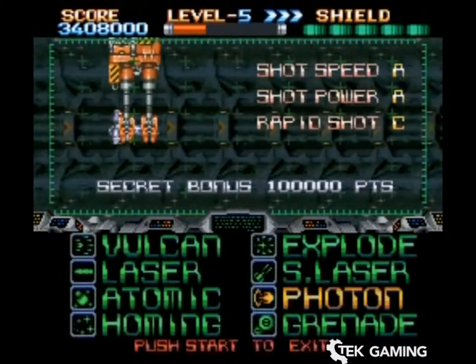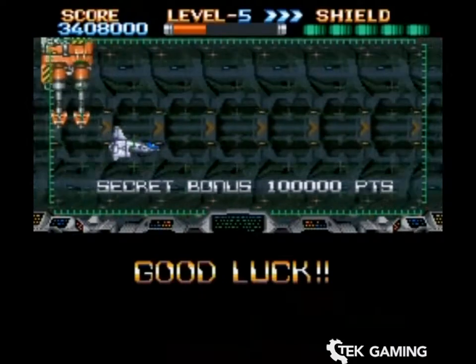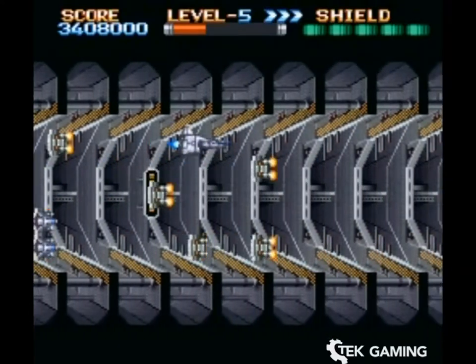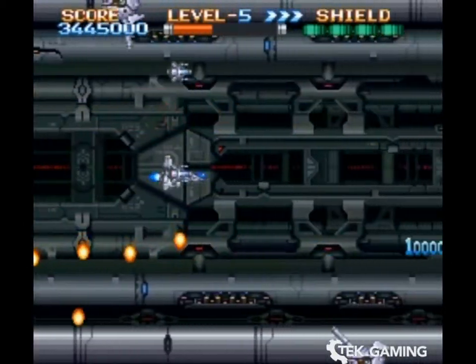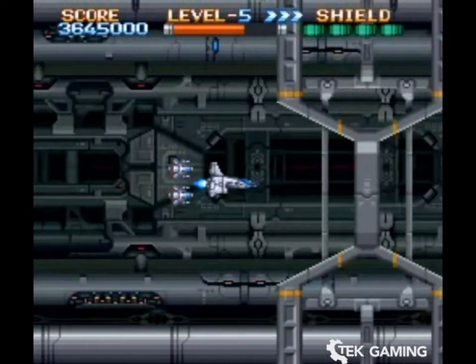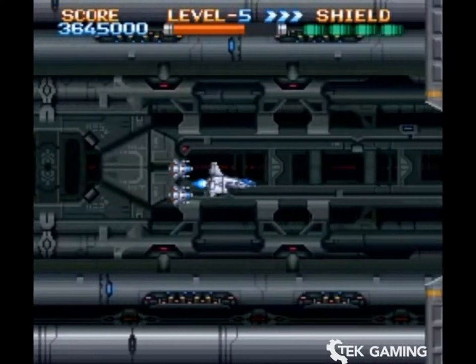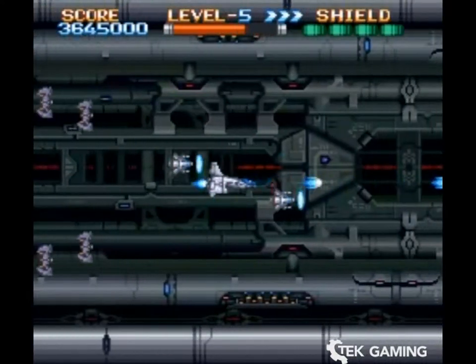The next one is the sixth and final stage, which happens to be my second favorite — the first being the fourth stage. You just gotta avoid these guys as they're unkillable anyway. Looks like these enemies received a big buff. I think they're supposed to last longer too, but we're level 5 right now, so Photon is doing a hell of a lot of damage.